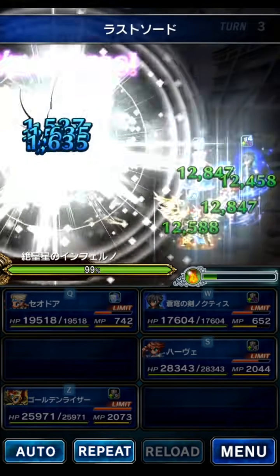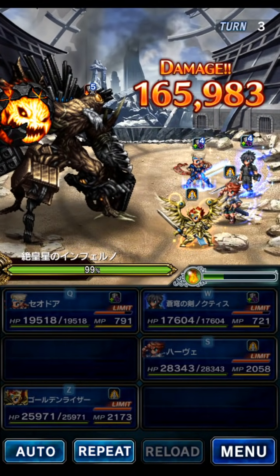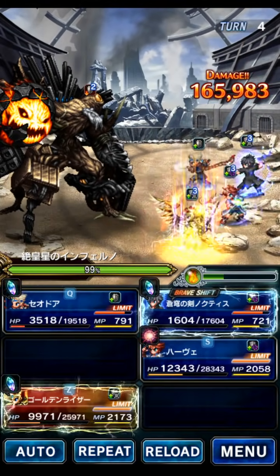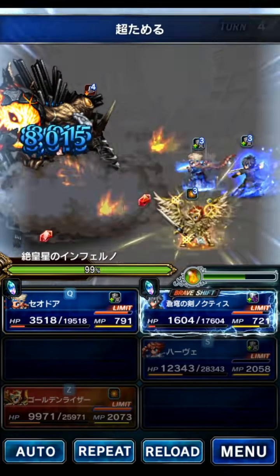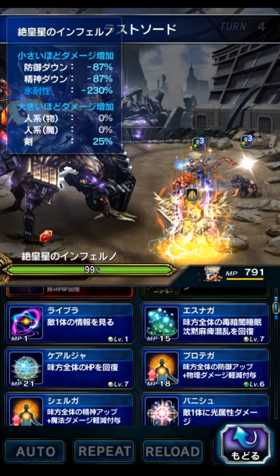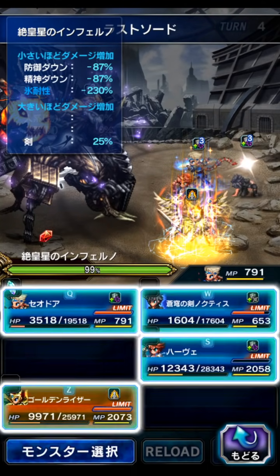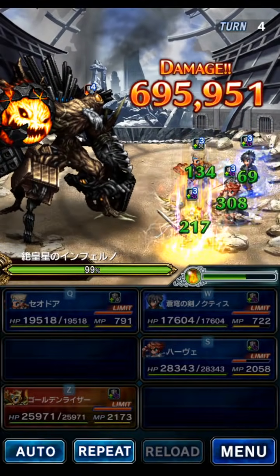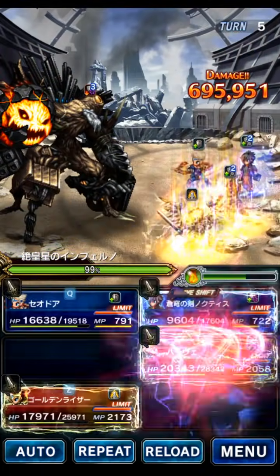You want to focus Riser four turns and then use his normal attack on the fifth turn. The boss does double fixed every now and then, which is fine. So now we're going to do Harv's LB to break the boss, focus, and we can just do a normal. Then we're going to heal the party with Seador because we used Harv that turn to break. So it's been four turns — we're going to now use the powered-up normal attack of Riser to cap the boss.